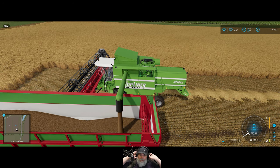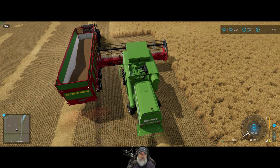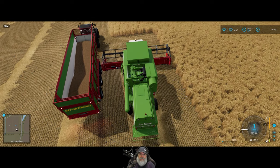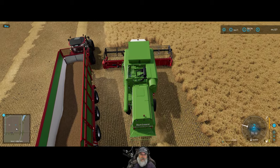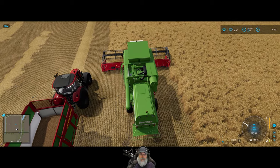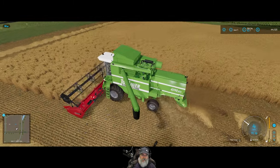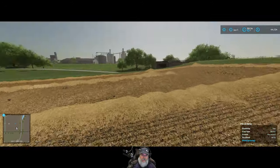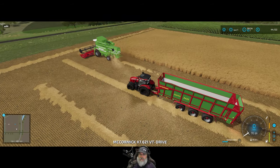I forgot to tell you guys — I installed a mod that allows you to do straw on contract fields. So when we do that other barley field, we can actually get the straw off of it now. Well, assuming the mod works — it should, but we'll find out.